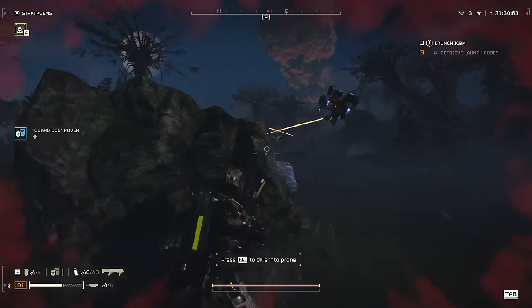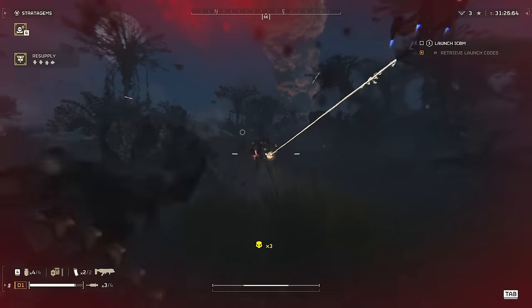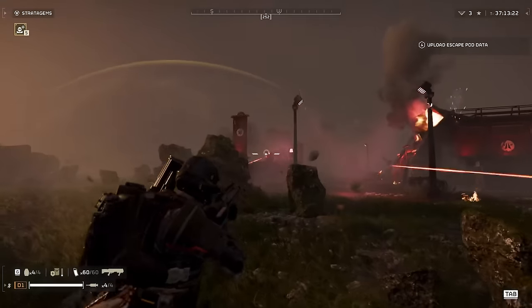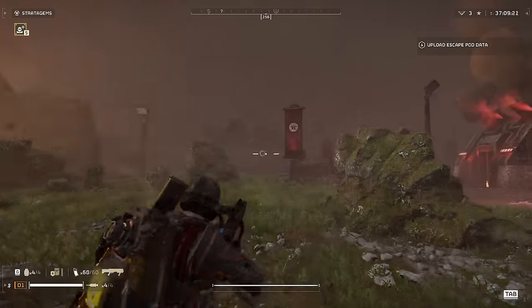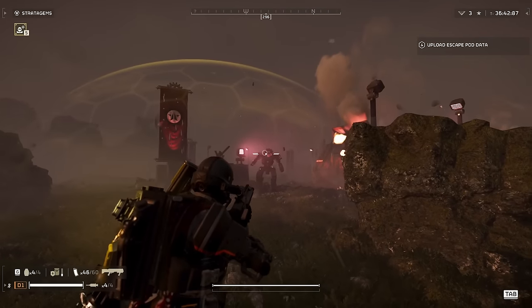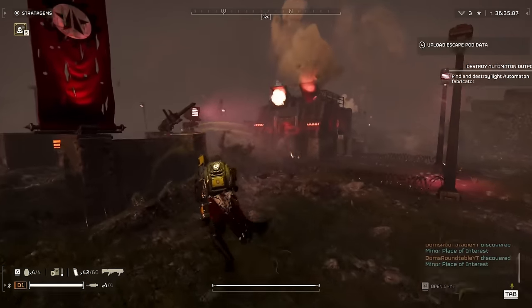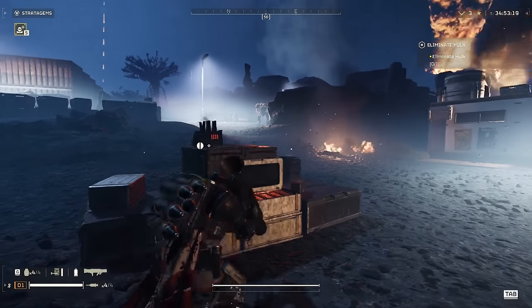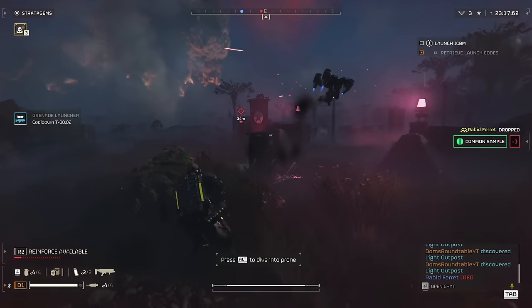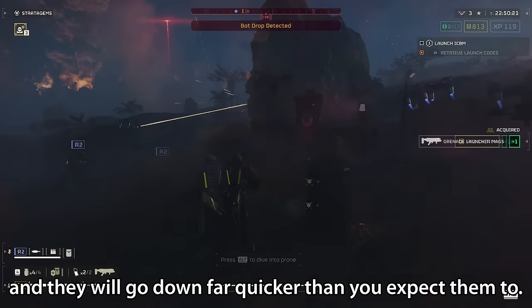Finally for the medium enemies, we have Devastators. These come in three different forms: the Standard Devastators, the Heavy Devastator, and the Rocket Devastator. Standard Devastators are nearly as brittle as the Berserkers, taking full damage from most damage types, though they do resist certain very low penetration weapons. I would suggest trying to aim for their weak spot — their eyes, the red dot right in the middle of their face. Shooting at this with pretty much any weapon will take them down very quickly. You don't want to waste any of your big cooldowns such as your Eagle Strikes and Orbital Strikes — you ideally want to save those for bigger threats.